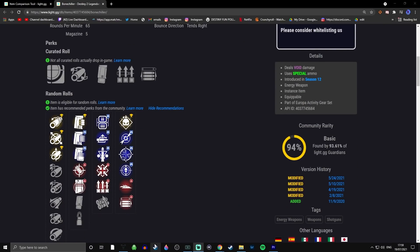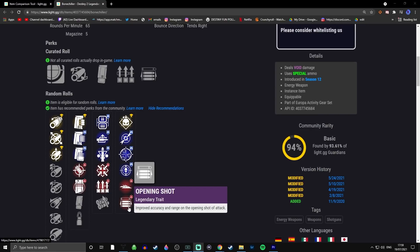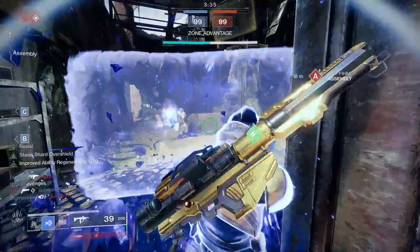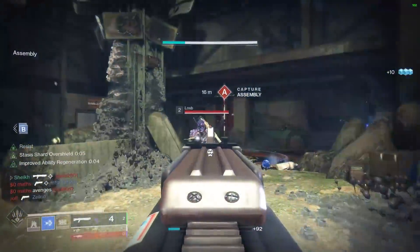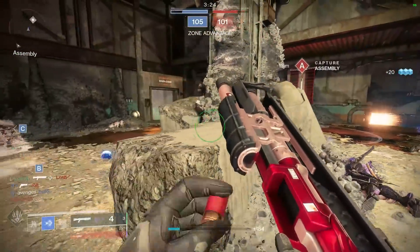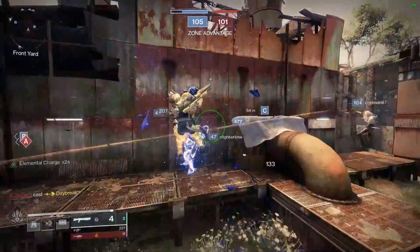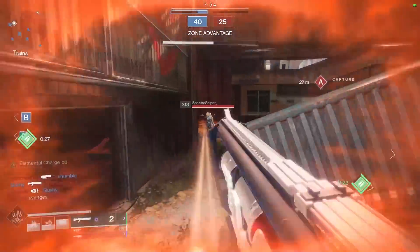There's also another roll you can get on Bone Chiller that's unique to it — that no other slug shotgun can get — and that is Firmly Planted and Opening Shot together. One other thing to note is that this is of the high aim assist, low handling archetype of slug shotgun. There are two different archetypes: think Sojourner's Tale — low aim assist, high handling — and then the high aim assist, low handling archetype, which Blasphemer fits under, as well as Heritage.